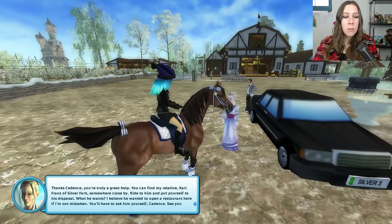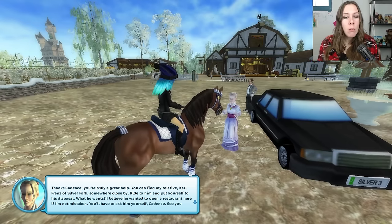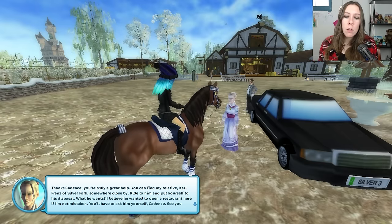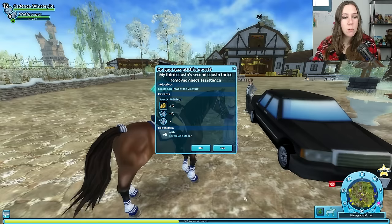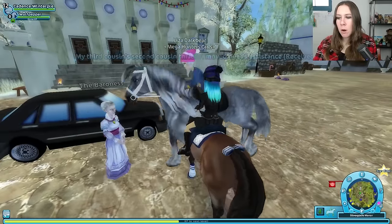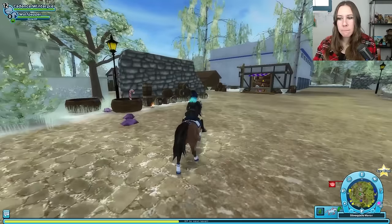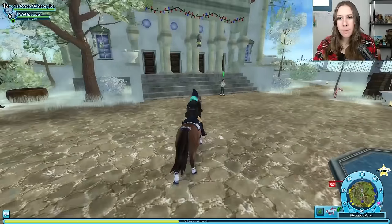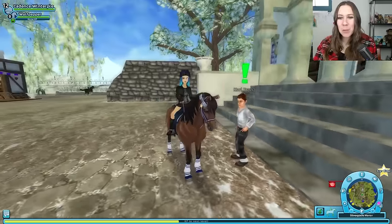You will find my relative, Carl Franz of Silverthorke, somewhere close by. Ride to him and put yourself at his disposal. I believe he wanted to open a restaurant here. Ooh, a restaurant? That would be fun. Hey, Carl Franz. Ooh, he's got a monocle too. We're monocle bros. Good day, my dear. Who do I have the pleasure of speaking with? Cadence - quite the exotic name for here on the island of my ancestors. It is so exciting to finally be here. I'm going to start a restaurant here, you understand?